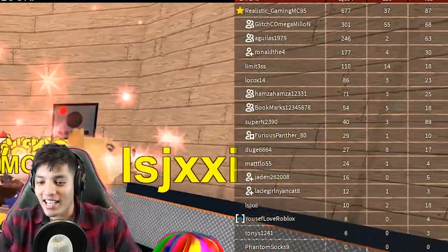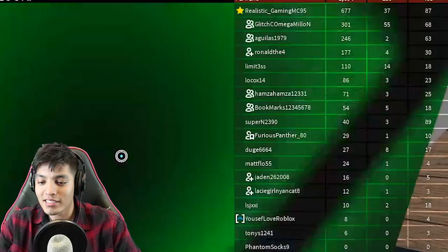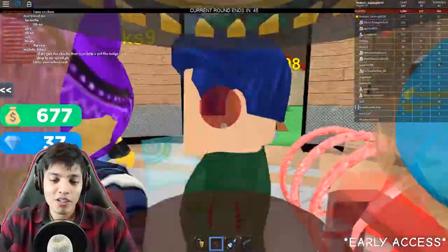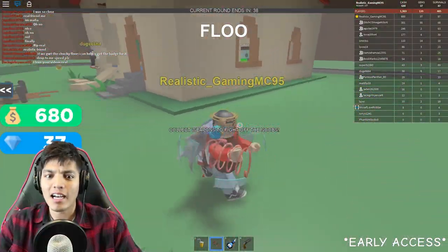We got Glitch, Omega Coin, Ronald the Fourth, Hamaza, Bookmarks, Furious Panther, Jayden, Lacy, Yusuf, and Tony's — what's up you guys! Okay so let's see what we got here — floor: Classic Disasters. Oh no, okay, so what — zombies? They're gonna spawn zombies out here?